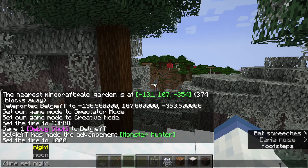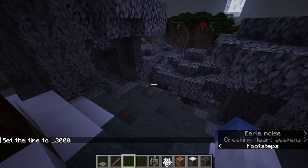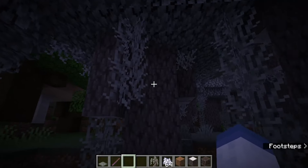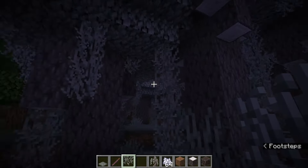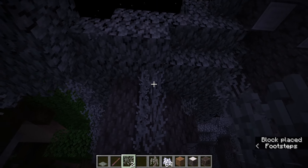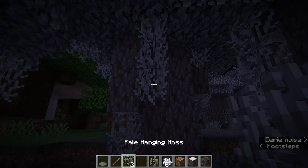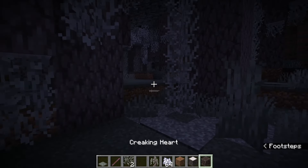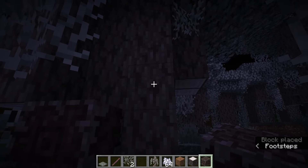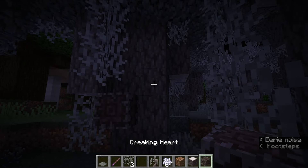Another thing to note about the biome: no passive mobs will be able to spawn here, so you won't find things like cows or sheep. There are also some new ambient sounds which are played — not by the biome itself, but by certain actions. If pale hanging moss is placed on top of leaves or the log, it will play an ambient sound. The creaking heart will also play ambient sounds when it is surrounded by pale logs on all six sides and it is activated.